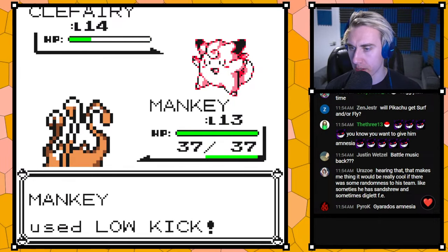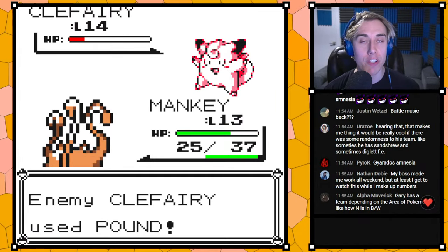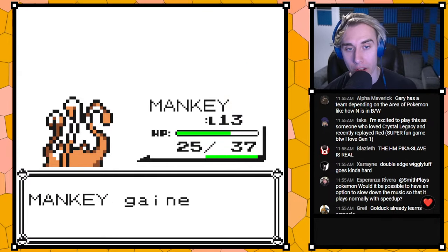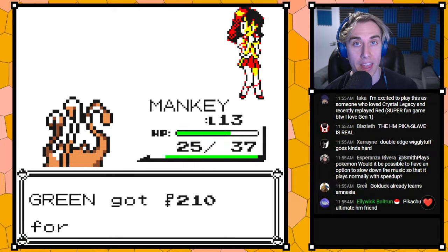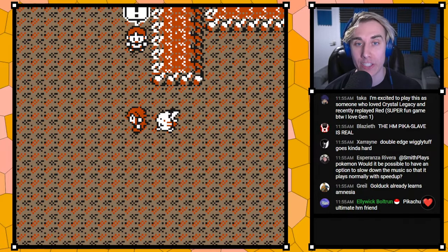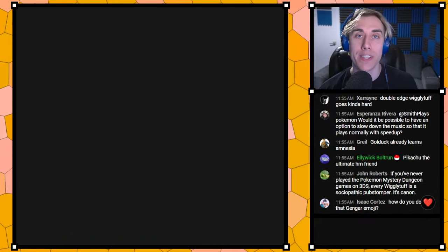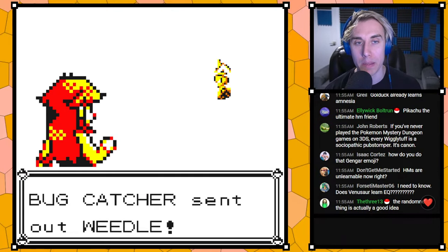Is there some randomness to his team — like sometimes he has Sandshrew and sometimes Diglett? Yes — every variation of his team is different. If you win once you get the Flareon team and that team is entirely different from the Jolteon team, to match the starter he's building around. You can play three different runs and get three completely different rivals, adding some replayability.